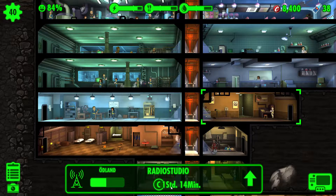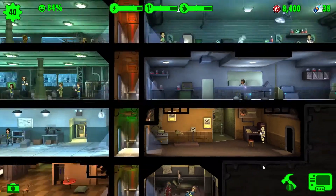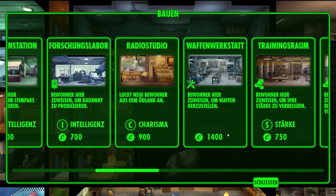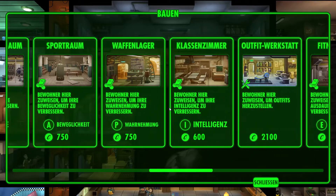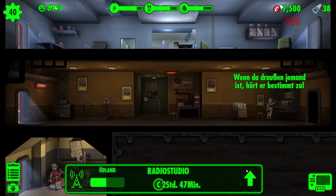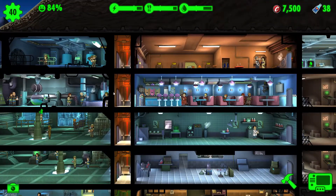Eine Stunde 14 Minuten erhält die Chance, einen Bewohner aus dem Ödland anzulocken. Ich müsste da einen dritten bauen – eine dritte Radiostation bauen – um dann einen Launch zu machen, Bewohner zuweisen, um den Charisma zu verbessern. Trainingsraum, Waffenwerkstatt, Radiostudio. Kostet es dann mehr, wenn ich das ausbauen will? Ja, dann kostet es 3.000. Wahnsinn.